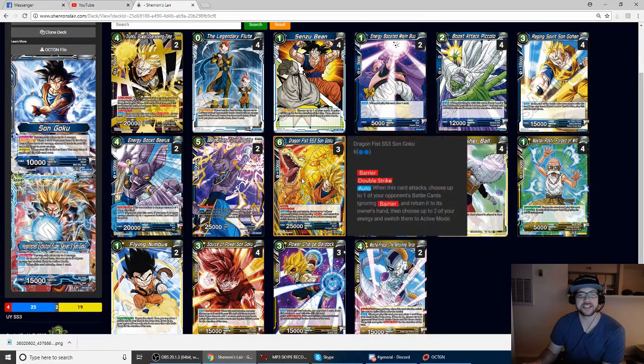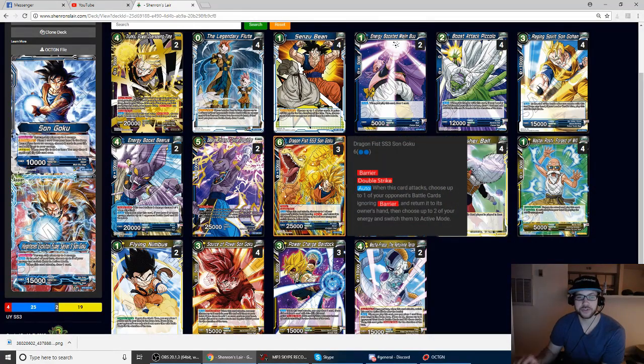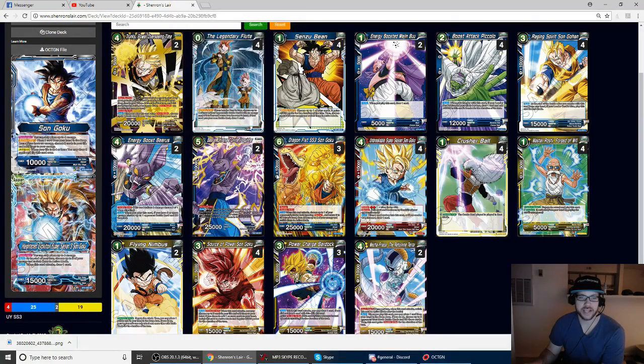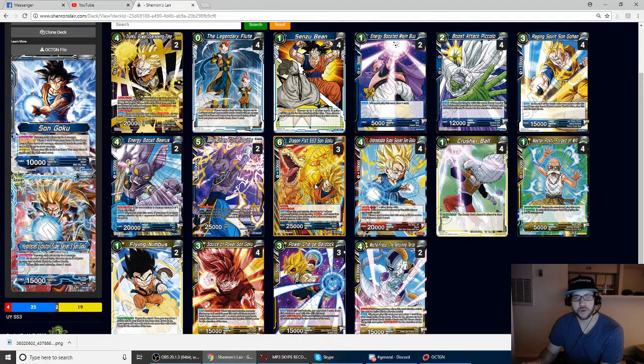We have three Dragon Fist SS3 Goku — the top of your curve. He comes down and tries to win you the game. What's really sweet is when you pair him: he swings, you bounce a card back to hand, and then you can Power Overseeing Time in the same turn — go search your warp for any card, put it in your hand, and combo with it for a game-winning swing. Dragon Fist is just great in this format, especially against blue-green decks that play barrier guys and enchantments, and it's a great catch-all for tempo swings, clearing boards, or playing against apes.